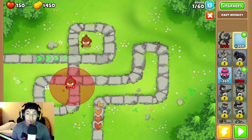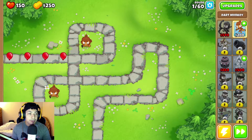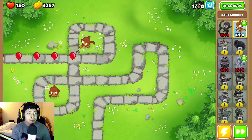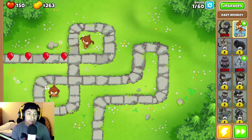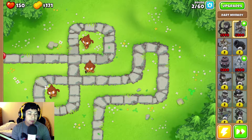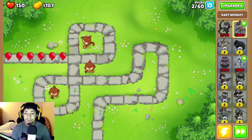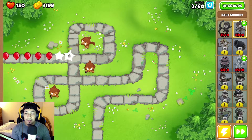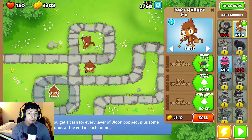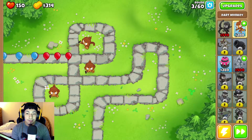We're gonna add this monkey here. Let's just speed this up - round one of sixty. We might be here for a little bit. Yeah, see, it's all about strategies right now.